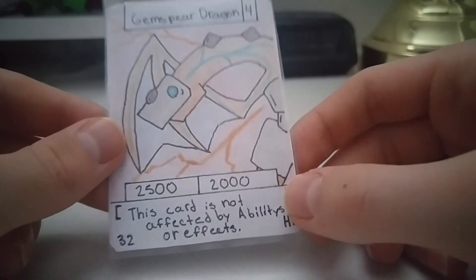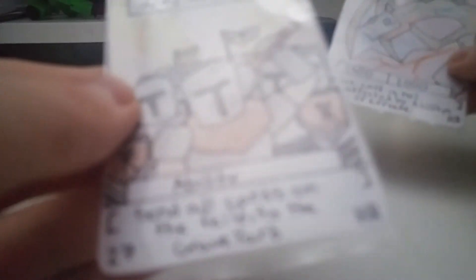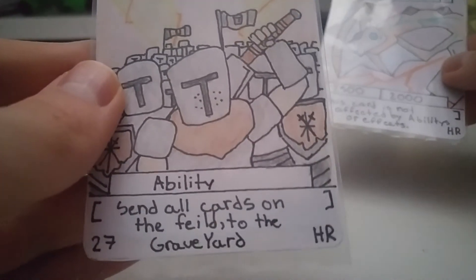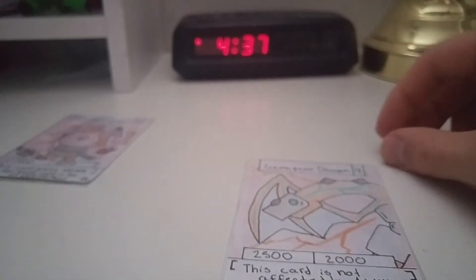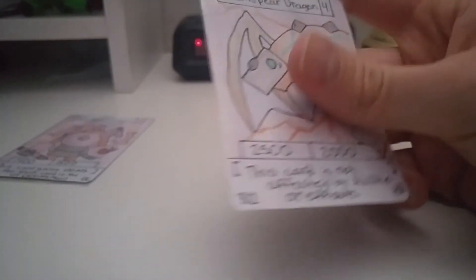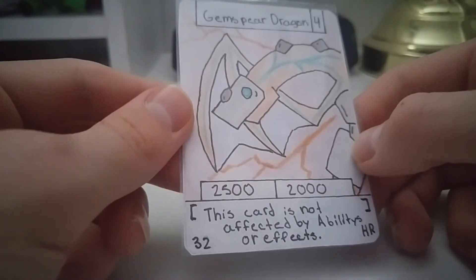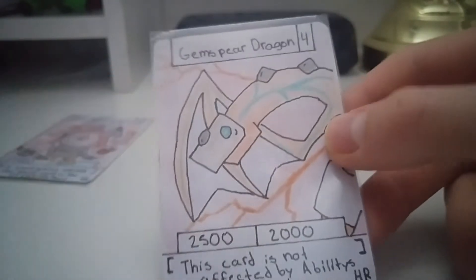This card is not affected by abilities or effects. So basically, if you use Army of 100 — which is the other Hyper Rare that reads: send all cards on the field to the graveyard — this card would not be affected by that, so it would stay on the field. That's why this card is a Hyper Rare even though it has less attack than the rare. It makes up for it in the effect. It's number 32, with 2500 attack and 2000 defense, so it is a pretty strong creature.